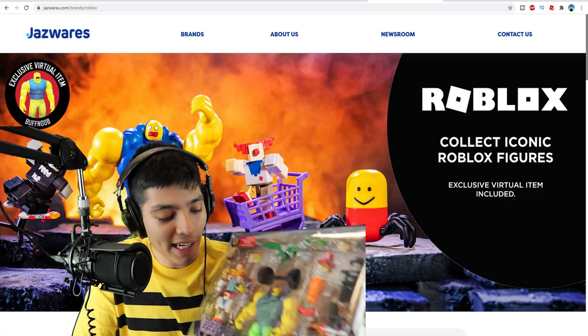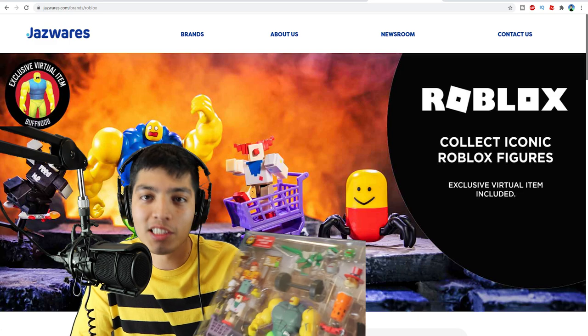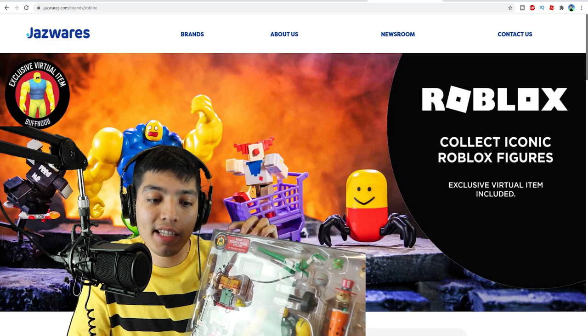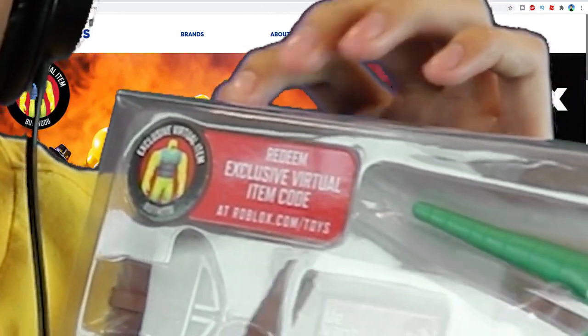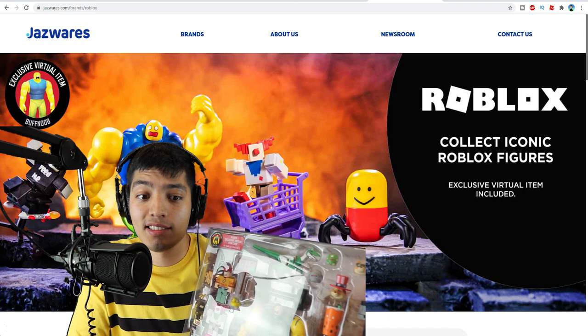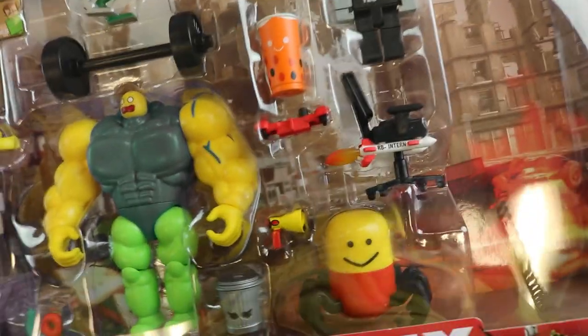If you love Roblox you would definitely love this, because just look at all these awesome things in here. It has a buff noob, Despacito Spider, and Sorkis, who is an admin from Roblox. By the way, it does come with an exclusive virtual code you can redeem that will gift you a buff noob avatar in Roblox. Okay, so let's go ahead and open this box — oh my god, there are a lot of accessories in here.